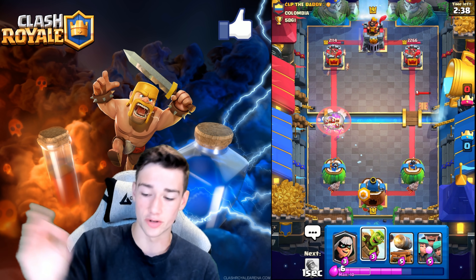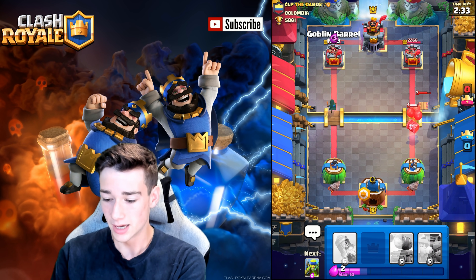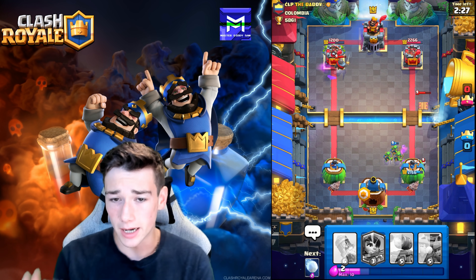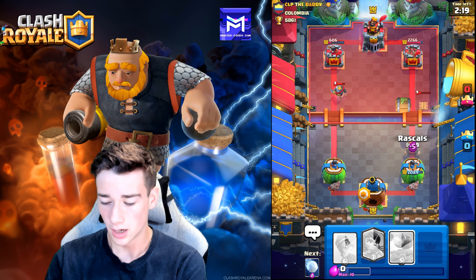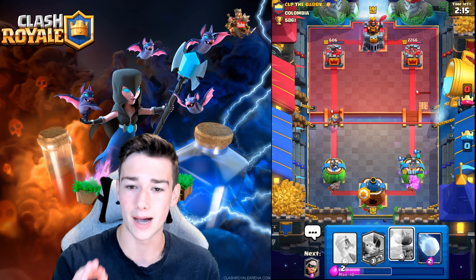Our Princess dies but we do manage to get a nice Snowball down. We're going to go Bandit at the bridge — he actually has a pretty solid Skeleton Barrel placement there. The Bandit Goblin Barrel is going to be great for us, but we're going to get a little bit of damage against us. Not the end of the world — look at that left tower, so much damage being put out. The Goblins are going crazy, guys, he only has 600 HP left. We're able to defend with the Rascals. Rascals are not buffed yet — this is being recorded in Season 23.